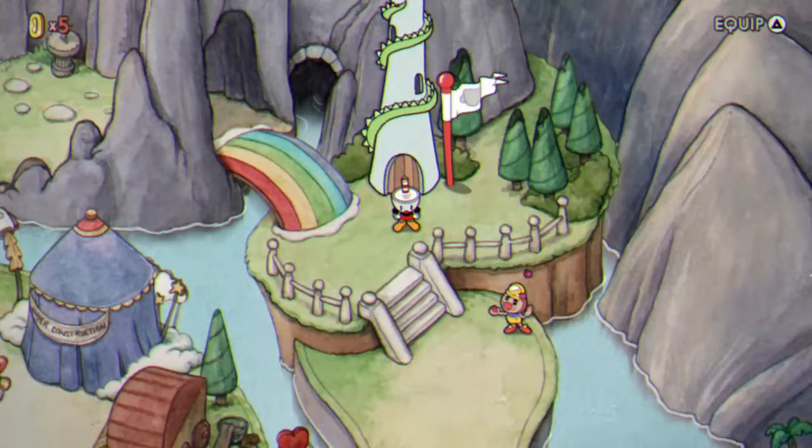Hello everybody, this is Kamiya Tori and how to beat Grimmatchstick without taking damage. To keep things simple I'm just going to be using the Peashooter weapon and the Smokedash Charm, although alternate weapons such as the Charge Shot and Lobber are really good in this fight also.